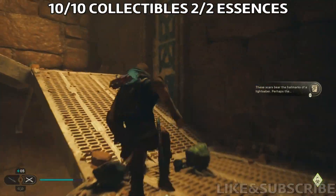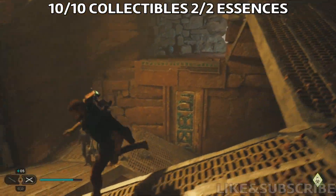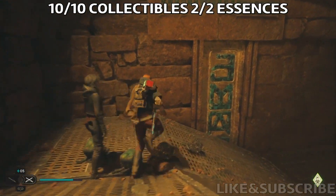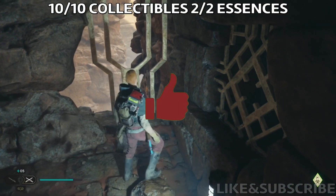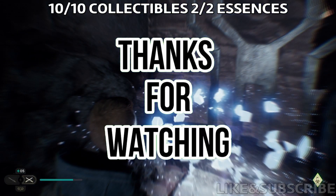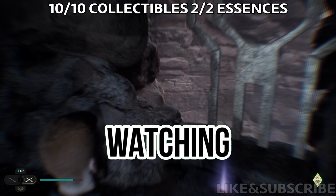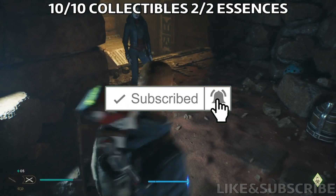After you get this one, we're gonna go get the last collectible, which is basically in the same area. After you saw that crack in the wall, go there, jump on top, and get the second essence. That's it for this video. I really hope it was helpful. Don't forget to subscribe to the channel, smash the like button, and ring the notification bell to be notified when I post new videos. Thank you all and see you in my next video. Bye!